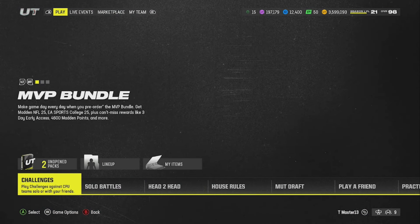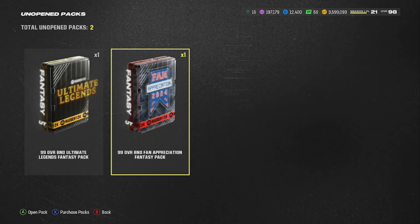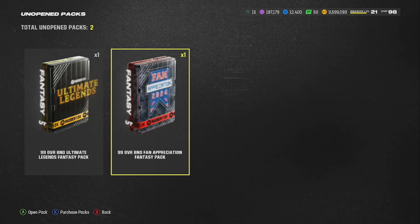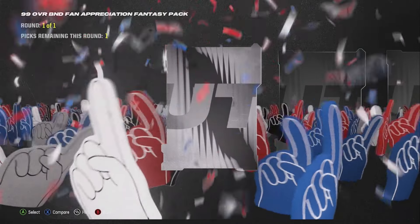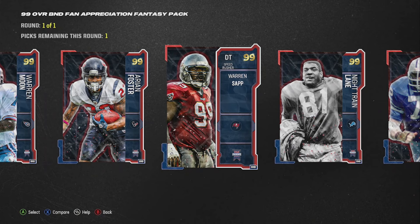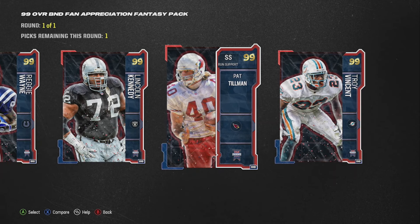So out of this variety pack, did I get another free 99? You're damn right I did - 99 overall fan appreciation fantasy pack. Let me know if you guys got the same thing after maxing out the field pass. Maybe EA made a mistake putting 'variety' on it, maybe it was supposed to be another free one - I don't know, it's EA Sports. All I know is I got a second free 99 overall fan appreciation fantasy player pack, the same pack where you can choose any of the non-LTD players.